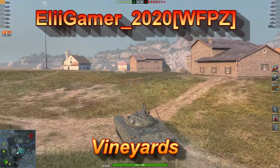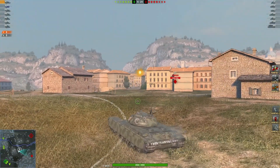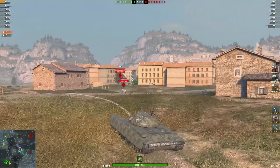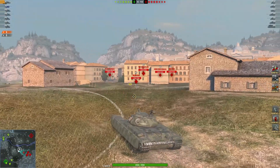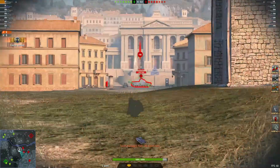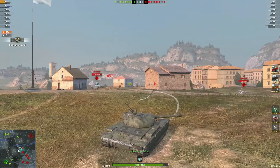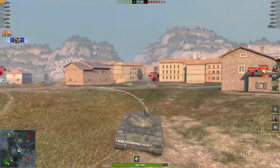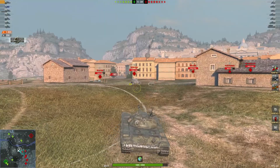Our last replay is from Eli Gamer 2020 of the WFPZ clan, playing on Vineyards. Thank you for your replay Eli. Sitting here on the ridge line near the base - very unlucky there, looks like the red team's all in town. The green team has not woken up yet. Nice shot into him, looking for the next target - nice, 1031 damage, and a nice block of 350 as well.